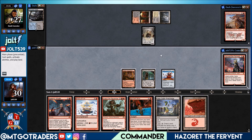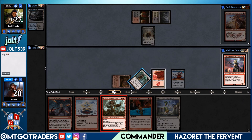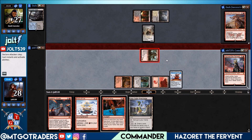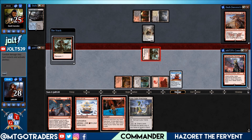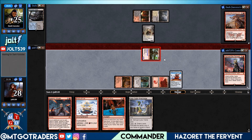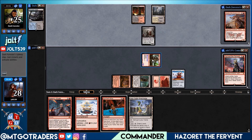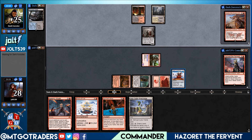We drew into another red source. We're gonna get the Mountain down, get two damage up top. Let's go ahead and go for the Berserker — we're gonna get him with haste. I'm okay with trading with Blood Artist on this one, so if they want to they can trade. If not, we're gonna have a Renowned Scab-Clan Berserker. We get that renowned trigger on there — whenever our opponent casts a non-creature spell, Scab-Clan Berserker is gonna deal two damage to that player.